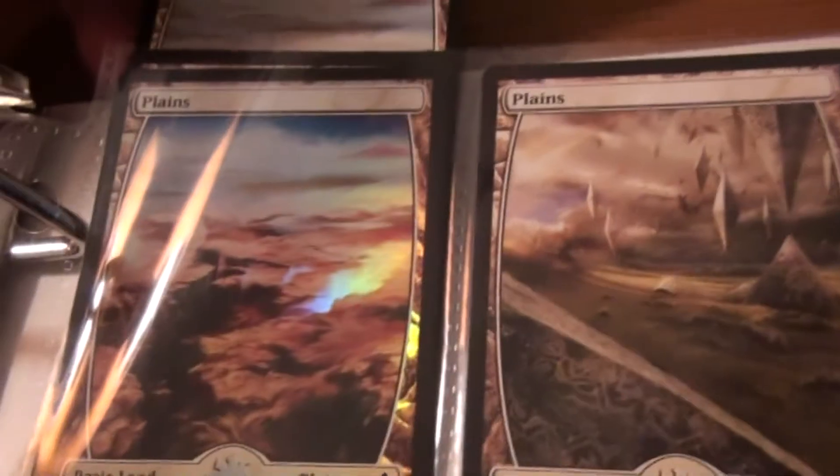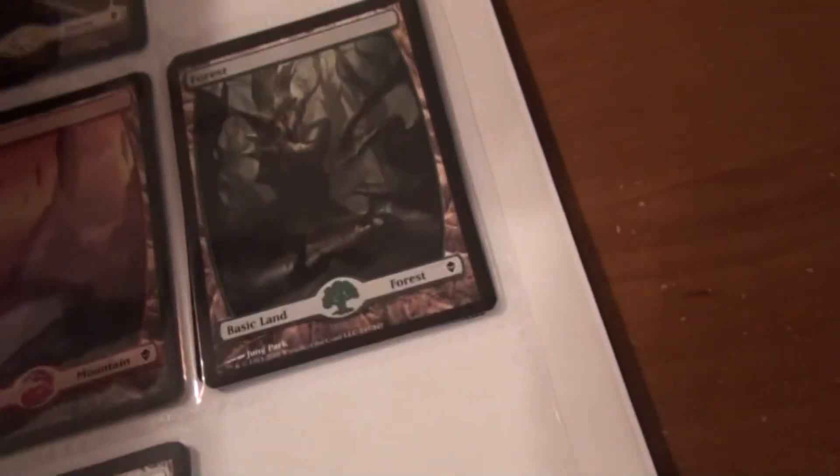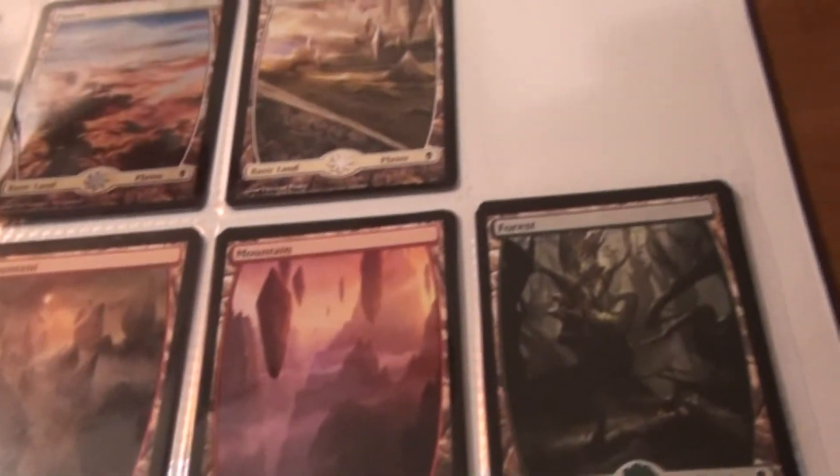Let's see — there's three Plains in that one, that one is a foil. Looks like there's about six Islands, maybe four. Six Mountains — I think four or five Forests. And there's more Plains down here, my bad. So I got roughly nine Plains, six Mountains, five Forests — all Zendikar. And that is the binder.